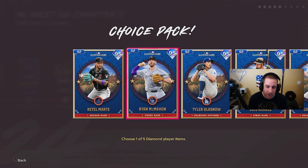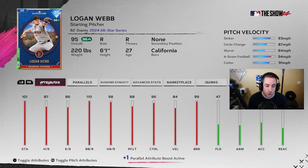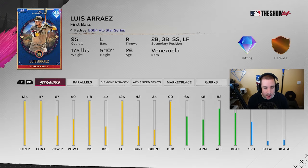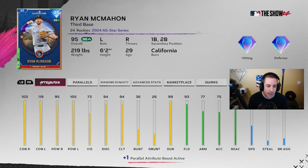In the NL West we got Katel Martin, Ryan McMahon, Tyler Glasnow, Louise Orias, and Logan Webb. Logan Webb's hits per nine at 87 is not gonna get it done, and his pitching clutch is terrible. Louise Orias has great contact, great vision, great clutch — very good card, gets the Devers boost. He might even have some playing time on my god squad on the bench. Ryan McMahon also has high contact, high power, vision is high enough, 94 clutch, 93 fielding, great reaction — very good card.